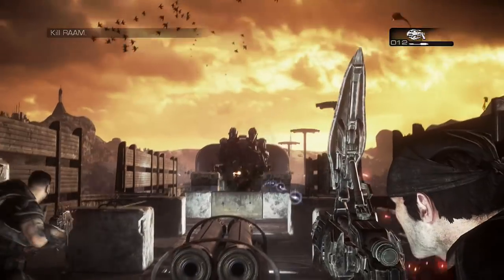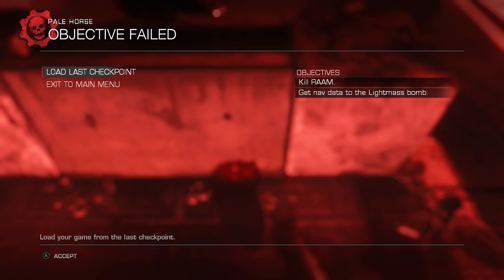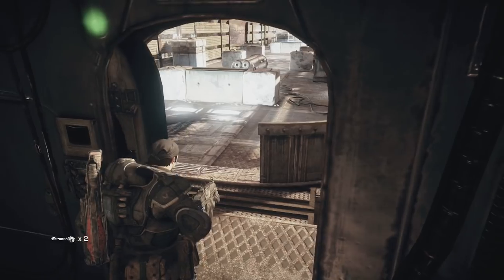So remember, this is me popping my head up and going back down, and if I stayed out I'd be dead instantly. So dead — there you go. You don't want to do that. You need to try and charge the Torque Bow up while you're in cover and then shoot him when you just pop out of cover.